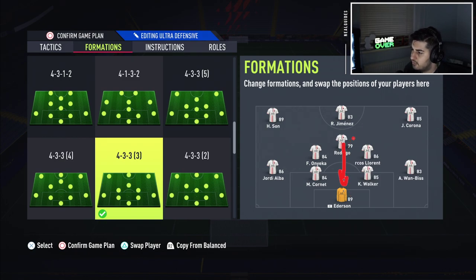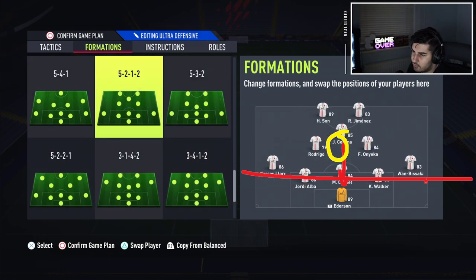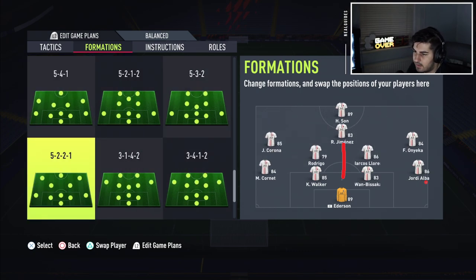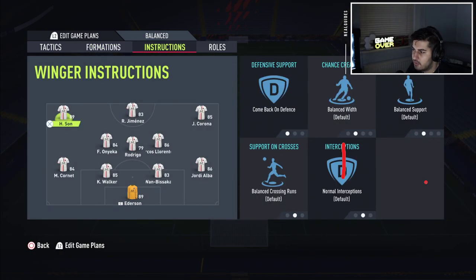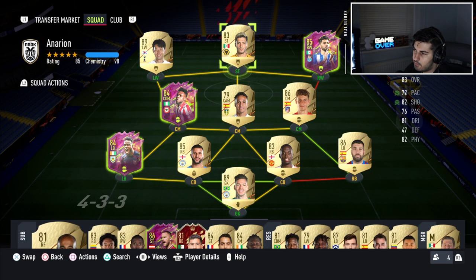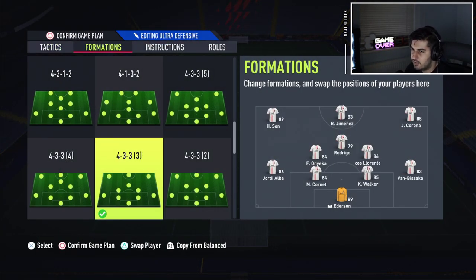As we know, the center mid gets subbed off and drops in between, making the back line a 5 with 2 CDMs. People ask why I'm not using 3 or 5 defender formations — it's because they don't have CDMs, only center mids. The only one with CDMs is the 5-3-2, but with a 3-5-2 when you're attacking, the left mid and right mid can't stay back while attacking — they can only come back on defense. So this way you create a back line of 5 when you go forward and avoid counter attacks. I sub off two players and bring on Dembele and Lucas.